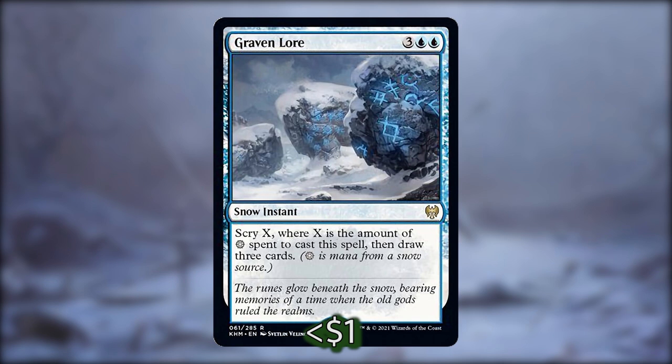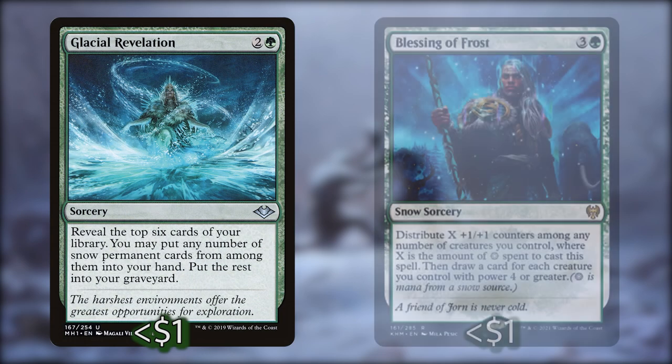The mana isn't really going to be a problem if you're casting Graven Lore in the middle of combat with Jorn. For sorceries we have Glacial Revelation and Blessing of Frost. Glacial Revelation lets you look at the top six cards of your library, grab any number of snow permanents, and put the rest into your graveyard — you're going to get a lot of snow permanents from this. Blessing of Frost lets you distribute up to four +1/+1 counters among creatures you control, then draw a card for each creature with power four or greater. With a lot of big creatures and opportunities to pump during combat, you can use this in your second main phase to pump up a little more and draw some cards.